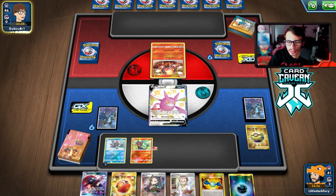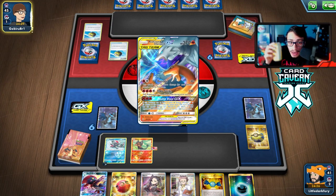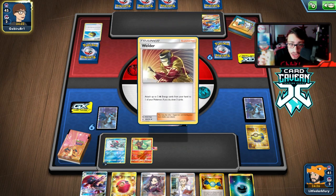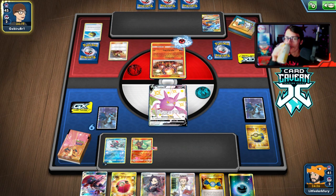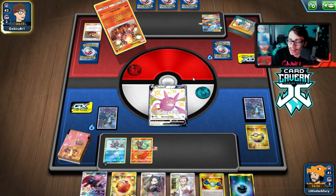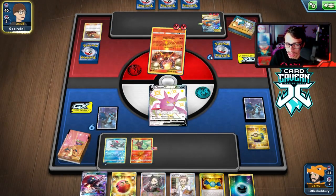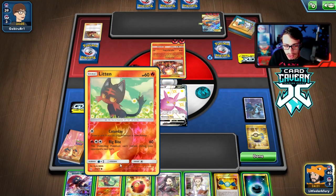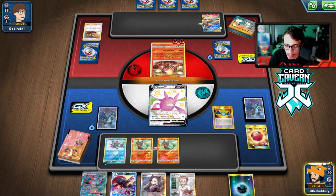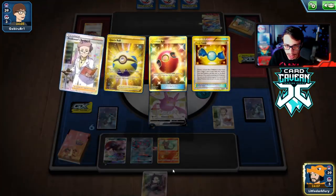We might have to Marnie them since they have a decent hand. I have a bad feeling they play Marnie despite running Welder - Welder decks don't usually play Marnie. We keep our hand - what a surprise. We can build up energy and smoke them. They just put down a random Volcanion with Fatal Band - not a big deal. Good thing I didn't leave Litten active, they would have knocked it out with Volcanion. Let's go Rare Candy into Incineroar, drop Weavile, then Research to see if we can get a KO.